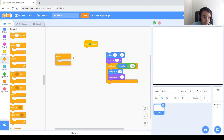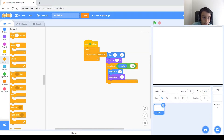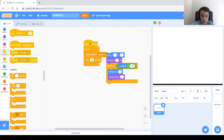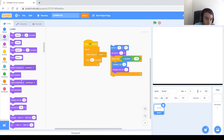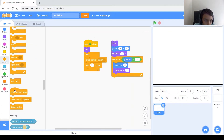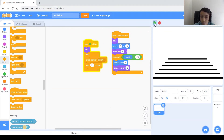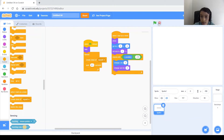Let's go ahead and make clones to see all the problems. So when green flag clicked, forever, create clone of myself, and wait 0.1 seconds. We'll also make the original hide and show the clones. Don't forget the when I start as a clone block. Also let's delete the clones once they reach us.